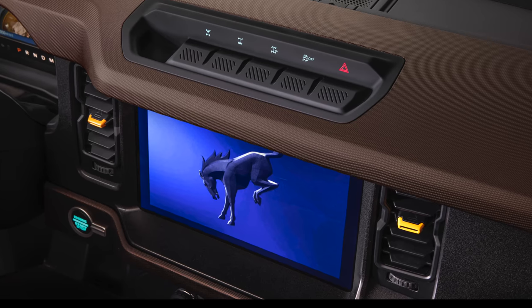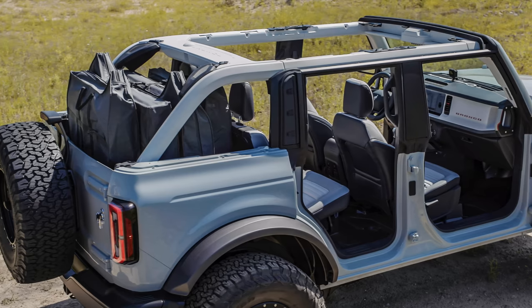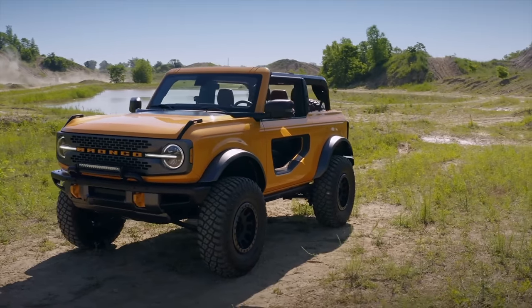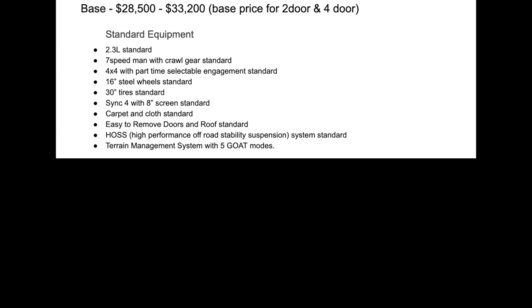Even the base model comes standard with Sync 4 with the 8-inch touchscreen — I think it's fantastic that Ford is including that technology standard. The vehicle also comes standard with carpet and cloth seating. Removable doors and removable roof are standard on the base model as well. Ford's HOSS system — the High Performance Off-Road Stability Suspension System — is standard, and there are higher versions with Bilstein in upper trims. The terrain management system with five different GOAT modes is also standard.